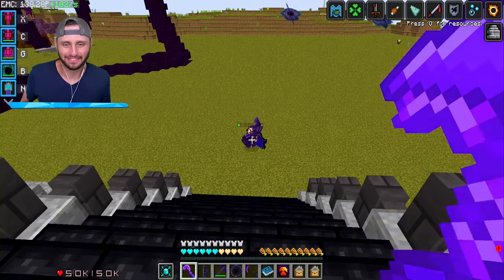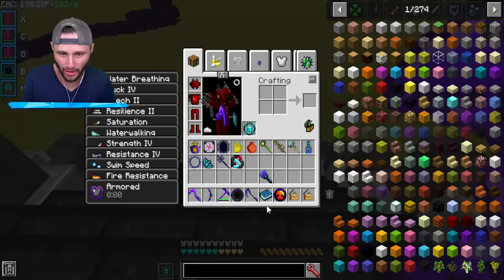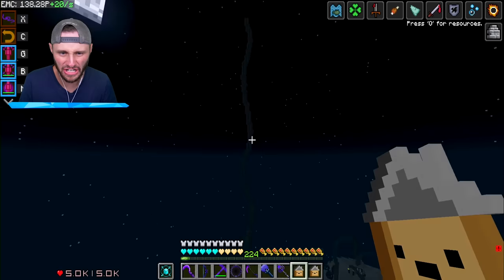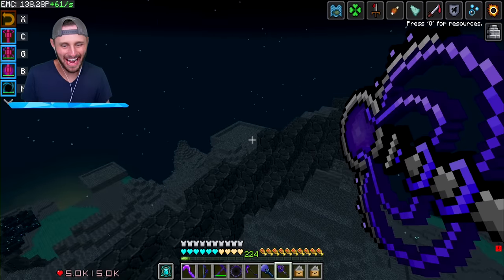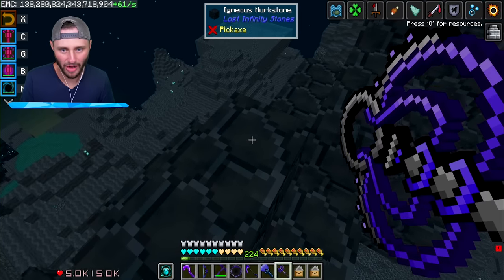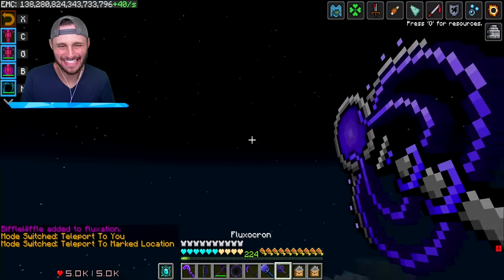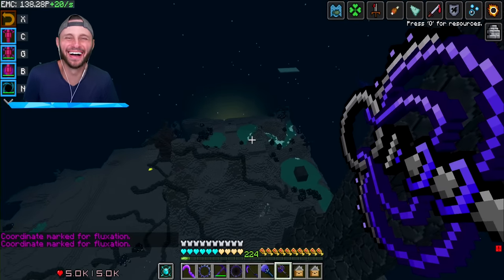Biffle, listen — I know every time we go into the upside down together someone dies, but you got to trust me this time. I need your help. You see what I have in my hand? It's a lollipop. Come over here — tentacles. Let me know if you find any new mobs in here. It's very rare and we have to kill it. I went back and got this Fluxicron — I can mark someone and then teleport them wherever I want them to be. I just marked Biffle, so if I teleport him here... I need to find that mob. I'm going to move the location up here so no other mobs interfere with this.